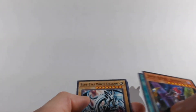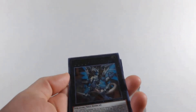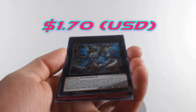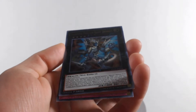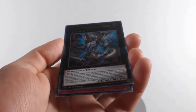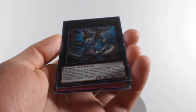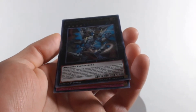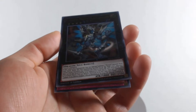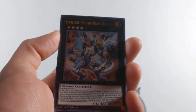Oh, a Blue-Eyes White Dragon — you really don't pull these in these packs, which is crazy. And then star rarity — Photon Blast Dragon! If this card is XYZ summoned, you can special summon one Photon monster from your hand. While this XYZ summoned monster is on the field, your opponent cannot target monsters you control with 2,000 or more attack with card effects, and they cannot be destroyed by your opponent's card effects. Once per turn, you can detach one material, then target a Galaxy-Eyes Photon Dragon that's banished or in your graveyard and special summon it.